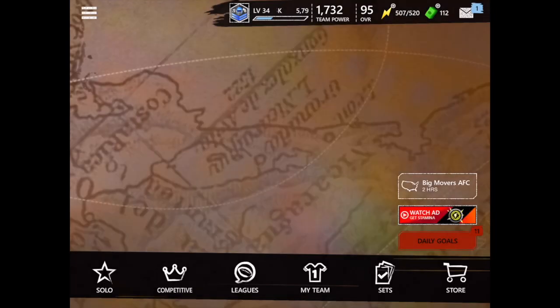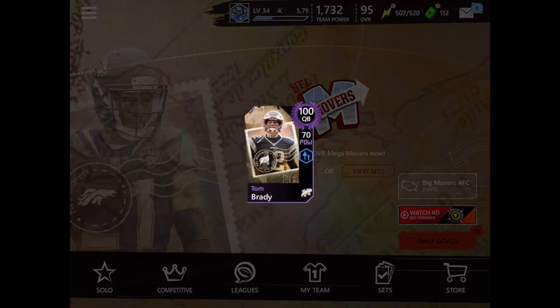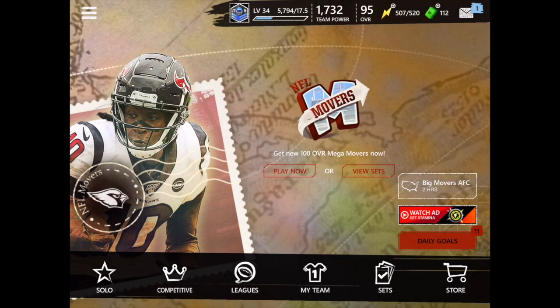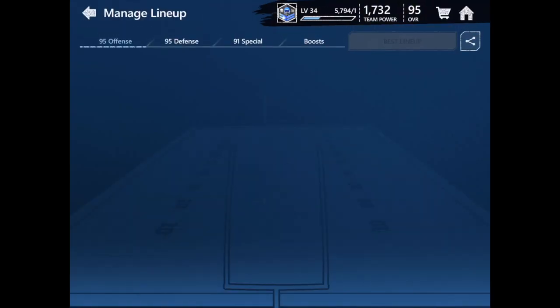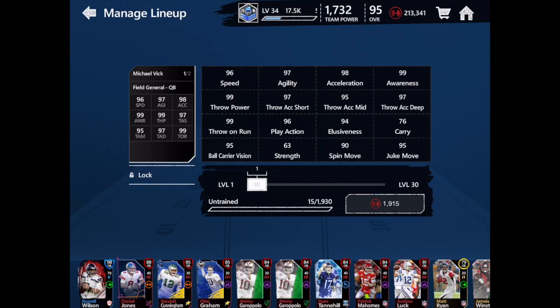Right now in the auction house you have to pay like 100k just to get one of them, which is why I spent like 500k just on that. Once you have Michael Vick you can put him on your team — he's much better than Tom Brady, who's really slow. Michael Vick is fast and also has really good throwing accuracy; everything is above 90, above 95, which is really good.